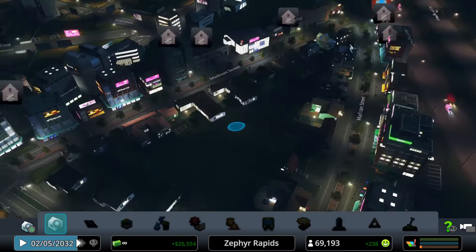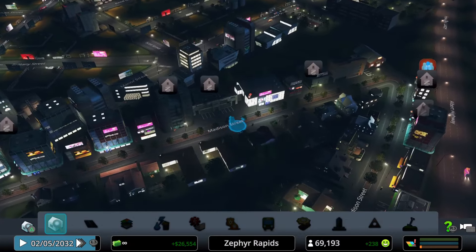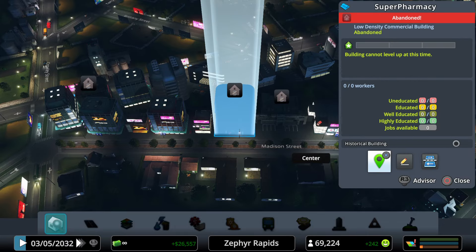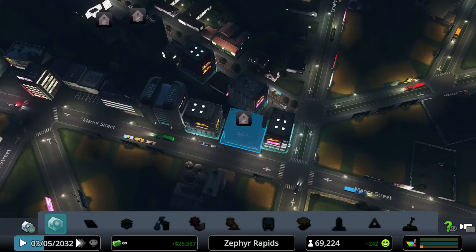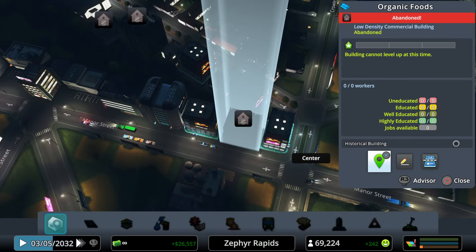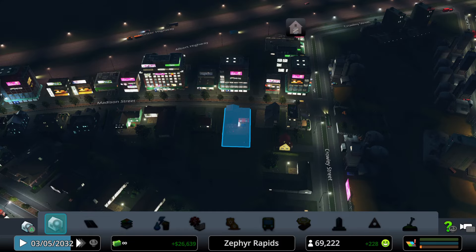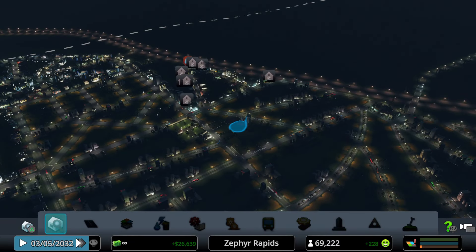In the small commercial section in Meadowlark, the Super Pharmacy is abandoned and Organic Foods is also abandoned. These closures are because they couldn't find enough well- or highly educated workers — that's the core problem there.